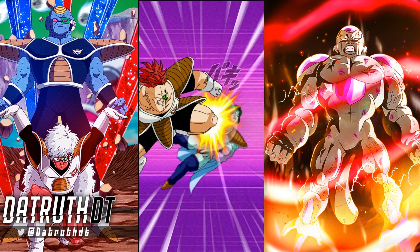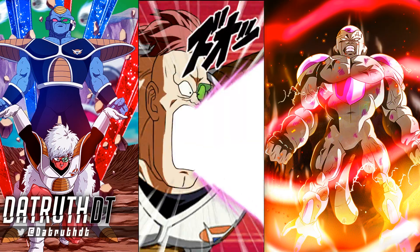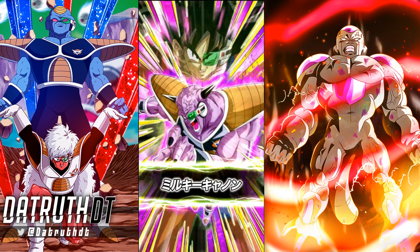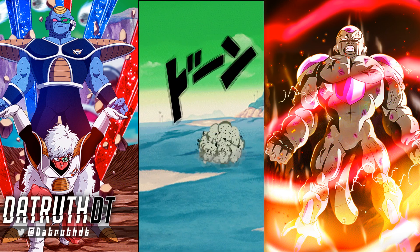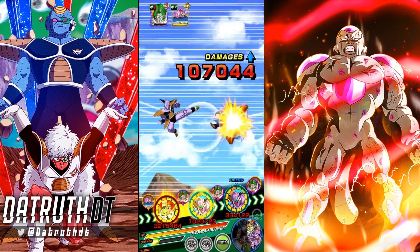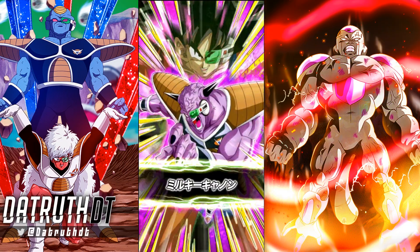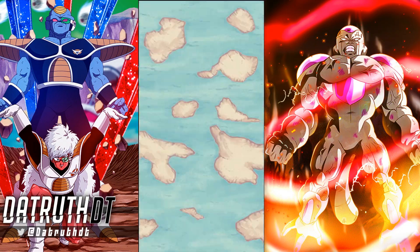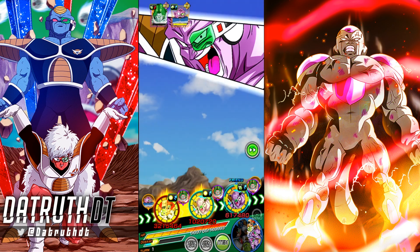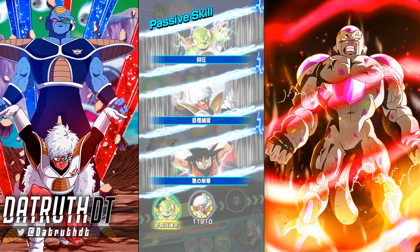Recoome & Guldo's power carries over in every event in the game, provided they're next to Ginyu. They greatly lower attack, they seal, they lower defense, and they have a 50% chance to guard. They might be the single best Super Battle Road unit in the game. And Ginyu is probably the best TUR in the game — that's a 55% Ginyu right there.